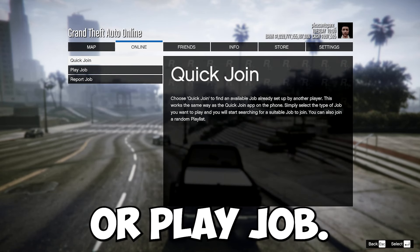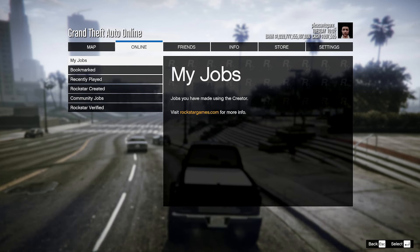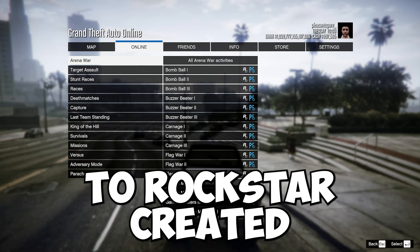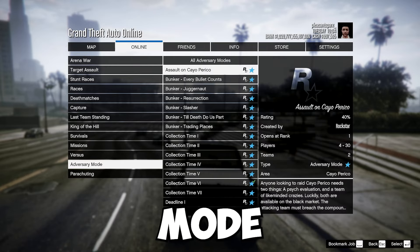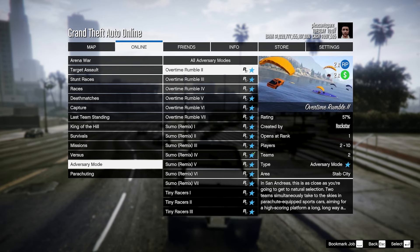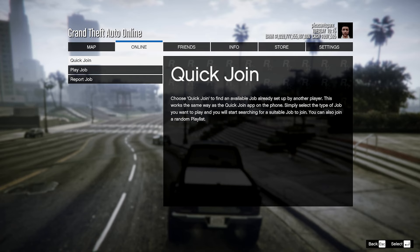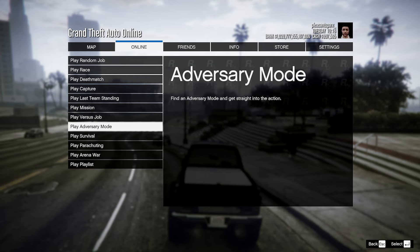From there you can choose between quick join or play job. If you have a group, go to Play Job, then Rockstar Created, make your way over to Adversary Mode, and keep going until you find Overtime Rumble series. There are actually seven of them to choose from. If you want to join another group, go back to Quick Join and select Play Adversary Mode — this will link you into any group doing any adversary mode.